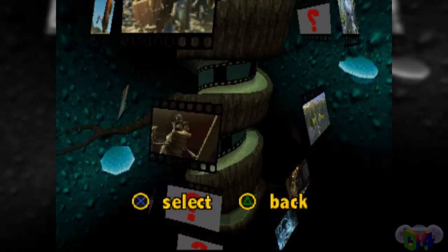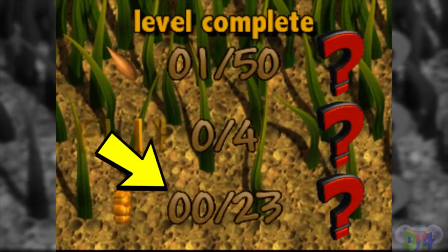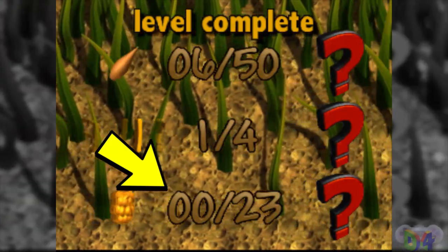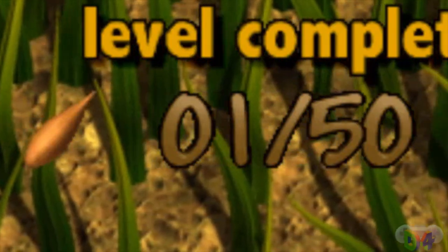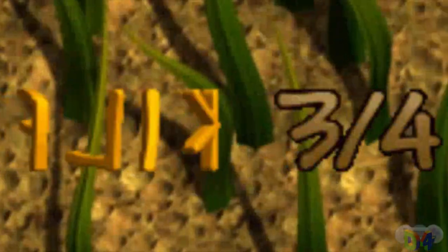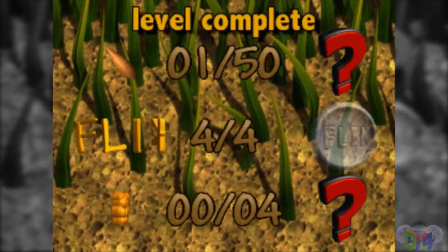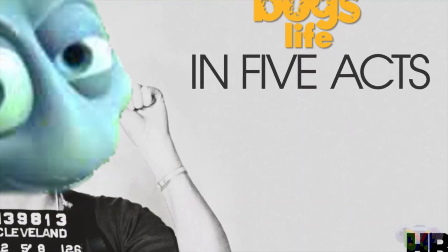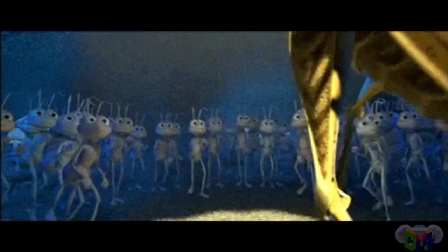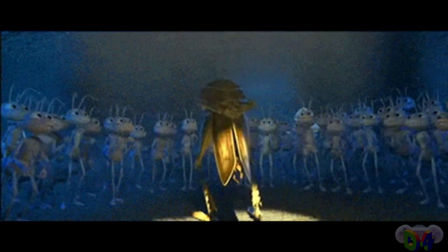This is important if you want to clear everything in the game, as the game grades you on how many enemies you permanently defeat in a given level, in addition to how many pieces of grain and letters of your character's name — F-L-I-K spells Flik — you're able to collect. The game itself is divided into five acts, with Lead the Revolt being the boss level at the end of the fourth act.